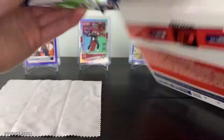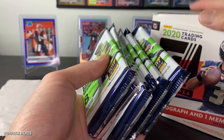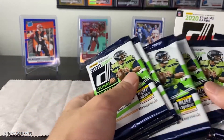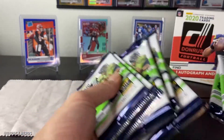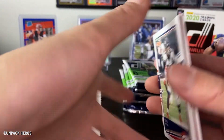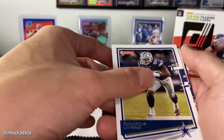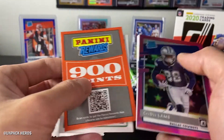So how many packs did we get out of here? 56 cards — so that's like 7 packs. This is like a mem card pack, probably. Alright — we have an optic in the back! I think it's pink. Von Miller, Marcus Lawrence, Ed Oliver — and it looks like we have 900 points!